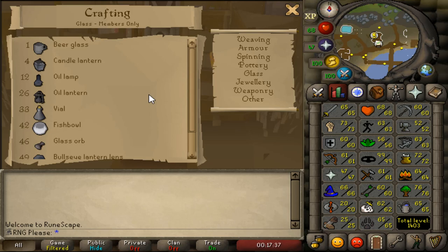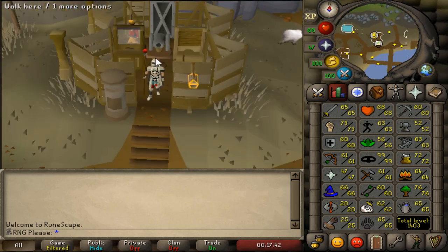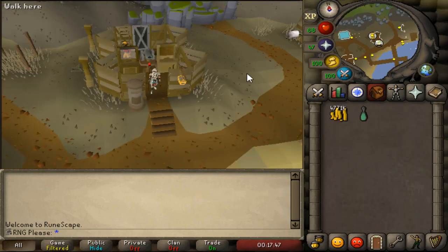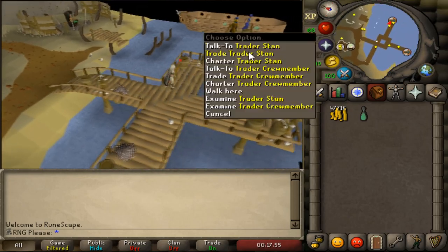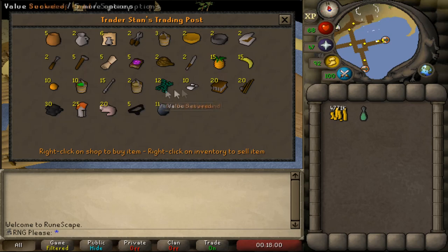So for now you're going to need soda ash and buckets of sand. You buy these from charter ships. A big tip is Corsair Cove — I don't see many people use this but I used it myself to get to this level. This place is right next to the bank, as you can see. The charter ships are just here and they're mostly fully stocked. I went yesterday and picked about 20 to 30 worlds, and most of them always have stock.